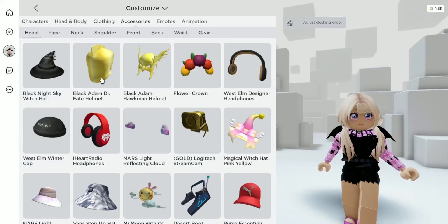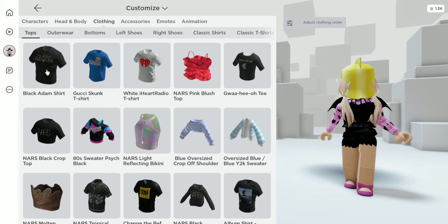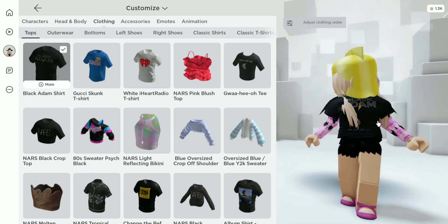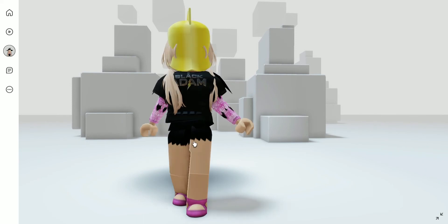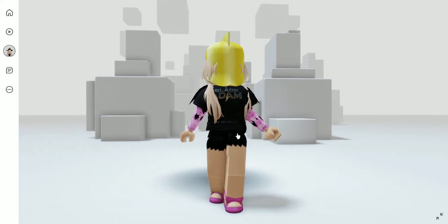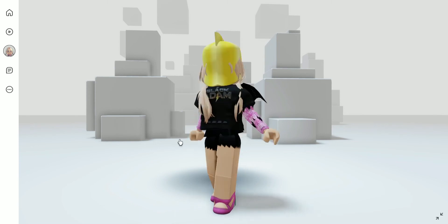Here is the item we got from the trivia room and here is the item we got from Black Adam for destroying a bunch of buildings. So here are the two items we got from this video. Let me know what you think of them down in the comments and I will see you in the next video. Bye bye!